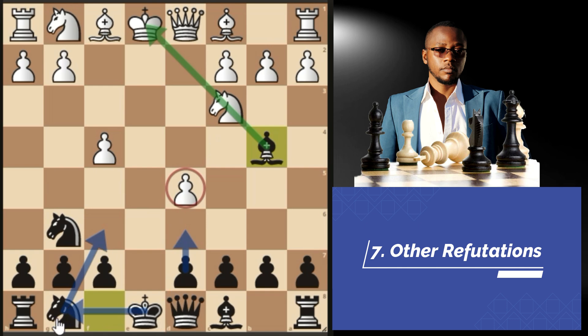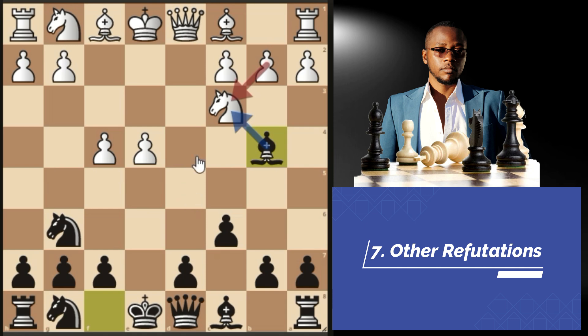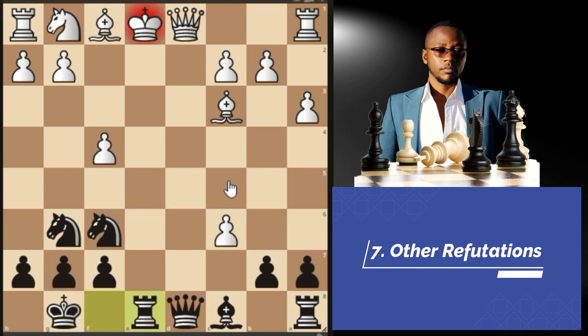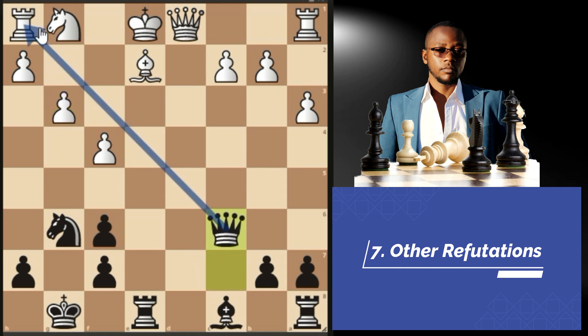The ideas are pawn to d6, knight f6, with castle short — life goes on. Instead of e takes d5, white can also take with the knight. We play pawn to c6, taking advantage of this knight which is in our territory, so white has to go back, then we play bishop b4 again, pinning the knight. The normal continuation is bishop d2 intending pawn to d5. If white plays pawn to a3 harassing our bishop, we play bishop takes c3, bishop takes c3, then knight f6. If e takes d5, we castle short; d takes c6, rook e8 check as an in-between move, bishop e2, queen c7 — we don't want to trade queens.